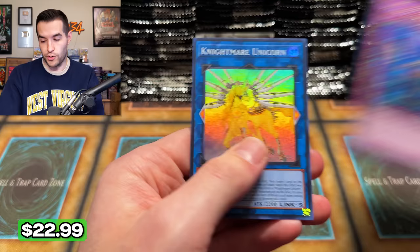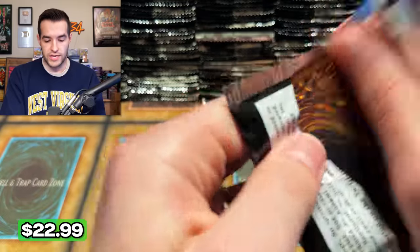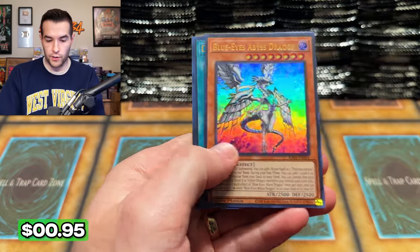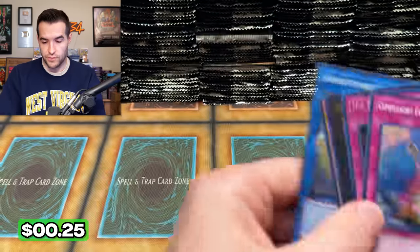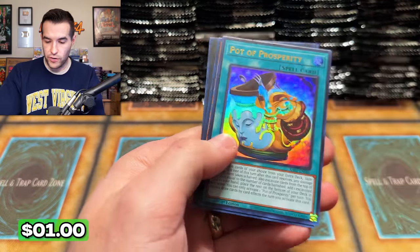We have Lightning Storm, Egyptian God Slime — I feel like we've pulled every Egyptian God Slime in this video. We have a Secret and then Infinite Impermanence. Same with that — we've pulled a lot of Imperms. I don't think we've pulled the Ulti version yet in this video. Nightmare Unicorn, Abyss Dragon — can you please let us win and get the QCR Ash Blossom? Will you allow us to pull it? Reinforcement of the Army.